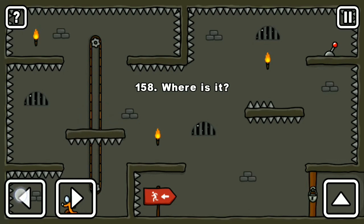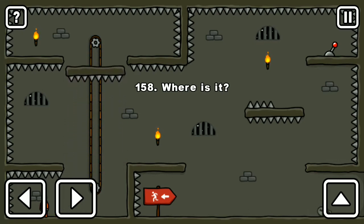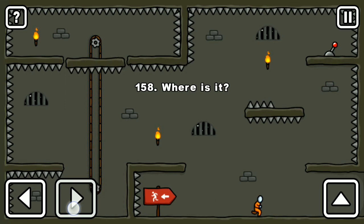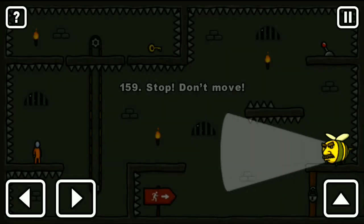Moving my character to the left side — a little bit more left, more left — and we can see that the door got open. So now I am going for the door. We don't need any key; we just need to pay attention to that sign. Thank you guys, bye!